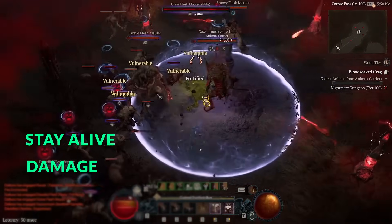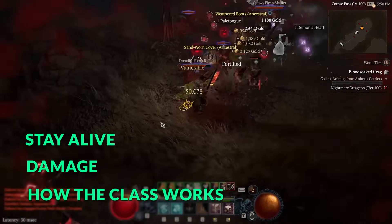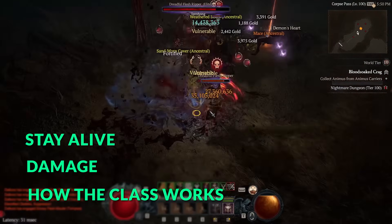Today we're going to be taking a look at the Barbarian fundamentals — how to stay alive, how to do damage, and generally how the class works, how you want to gear it out, and what to look for. I want to start by taking a look at the weapons expertise, technique, and the arsenal system, which are the class-specific mechanics for the Barbarian.